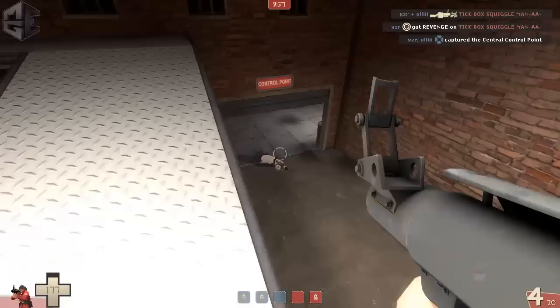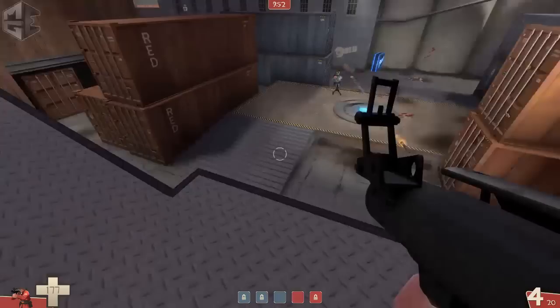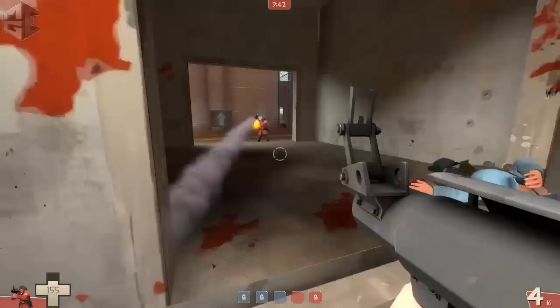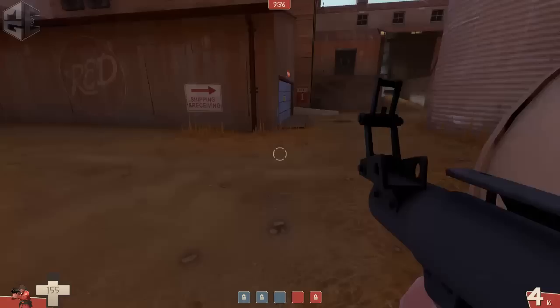I'm trying to see if I can get a sneaky spot and take anyone down, but I get spotted by the soldier. I shoot some rockets and decide there's no point staying there, so I go back on the left side and regroup with the team.